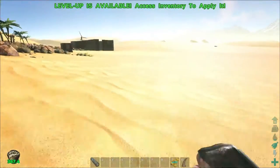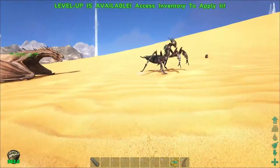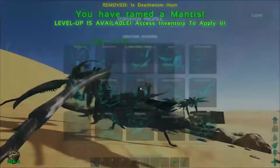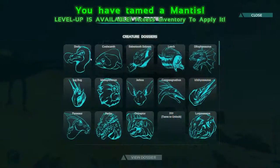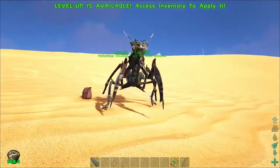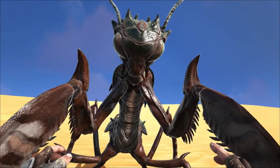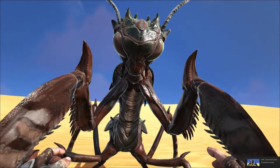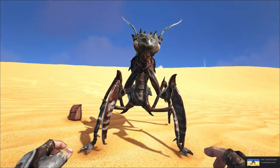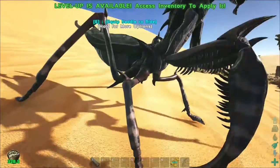Alright guys, I think this is the last feeding and then we should be good to go — if I can get behind him without him aggroing. This is it! Oh I got him — he almost aggroed for a second. Oh, where are you going buddy? Can we get a badass screenshot right here? Yeah! Awesome. I didn't bring a saddle because I'm super smart. Let's look at his stats: 1,700 health, 390 stamina, 365 weight, and 187 melee damage.